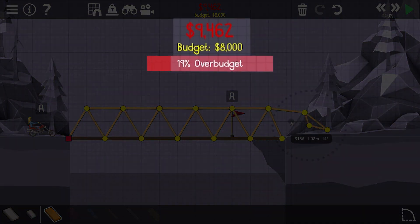Each level has a budget, and notes if you complete it under budget or without your bridge having any breaks. Building a bridge is easy, but building a sturdy bridge that's also under budget — sometimes it can seem impossible. This game is hard.